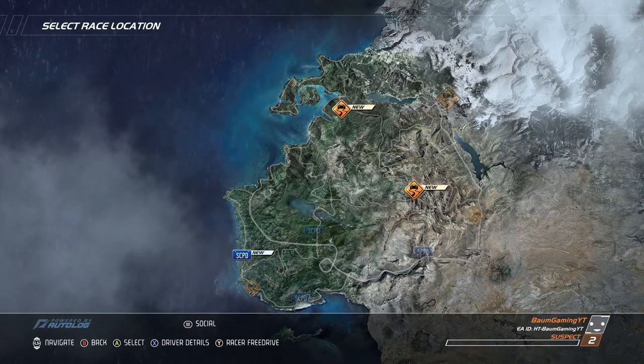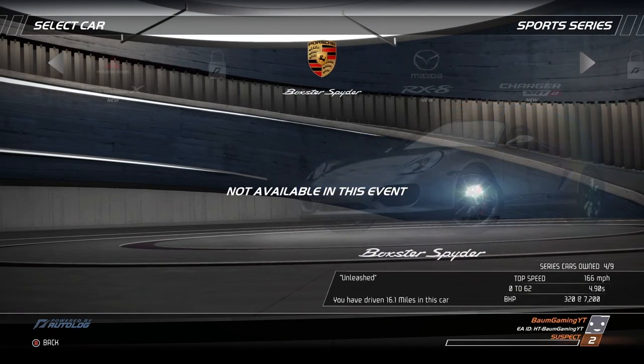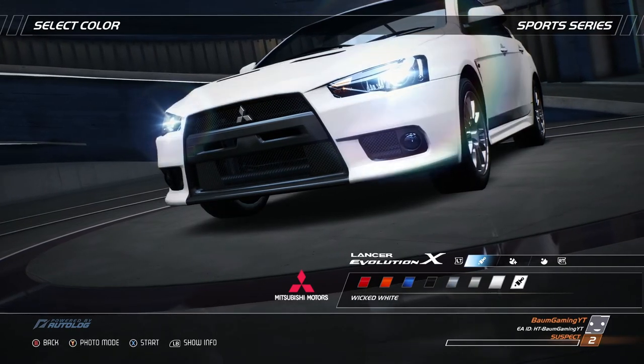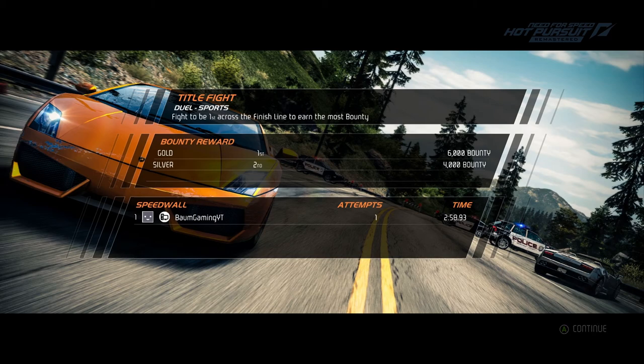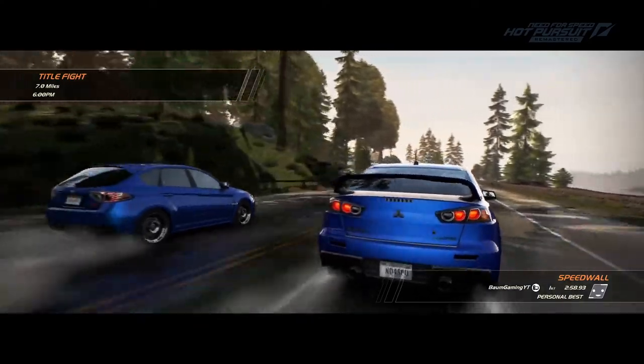Let's jump into another race event. It's a Title Fight duel between a Lancer and a WRX STI. We can only pick the Lancer here, so we'll put it in blue. It looks like we're going to be racing one-on-one against a Subaru and we just have to come in first to get that 6,000 bounty.